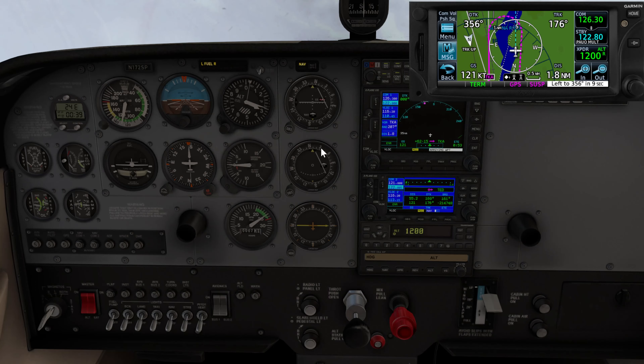We're at 3,200 to 3,300 feet, 42 seconds — so we've got 15 more seconds. We're going to do the whole one-minute hold outbound, one-minute hold inbound. Turn, time, twist, throttle, talk. Throttle back just a touch. Anchorage approach: 'Cessna 172 Sierra Papa, established on the VOR hold, missed approach hold.' That's the 352 heading, left-hand turns. Remember, left-hand turns, 352 inbound. This is a non-standard hold.